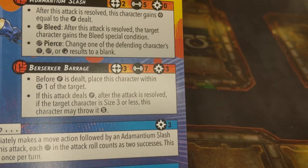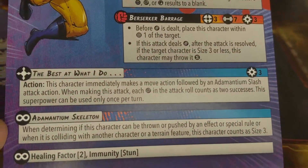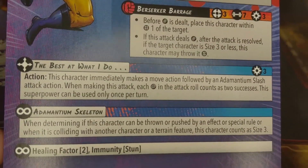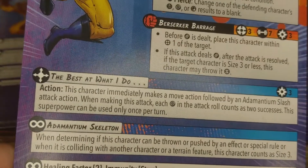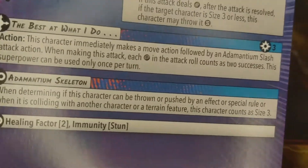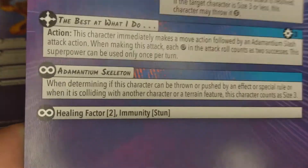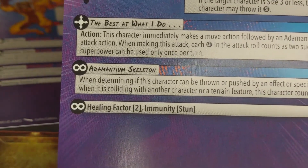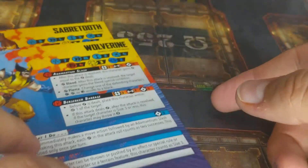If damage is dealt and the target is size 3 or less, you can throw it short, so you're putting them out of position. The Best at What I Do is basically a move-and-attack action where wilds count as 2 successes, so that can really hurt someone with some good wilds. And then Adamantium Skeleton means he counts as size 3 for being thrown, making him harder to push around. He's also got Healing Factor 2 and is immune to stun — really solid card overall.